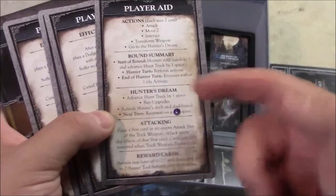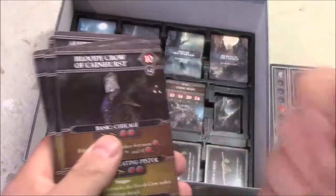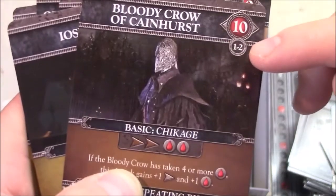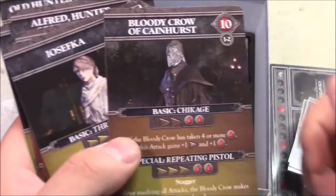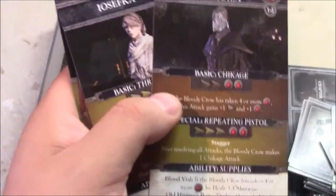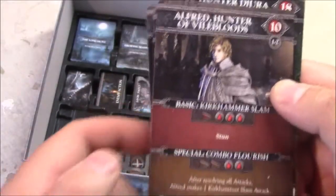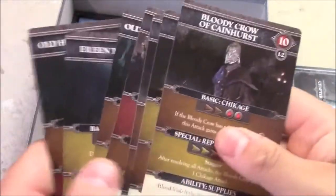There are also mini-boss cards — depending on the quest, each is double-sided for number of players: one side for 1-2 players, the other for 3-4. Characters include the Bloody Crow of Cainhurst, Yosefka, Dura's Ally, Alfred Hunter of the Vilebloods, Old Hunter Henrik, Eileen the Crow, and Old Hunter Dura. They're not too easy but not too hard — a nice challenge.